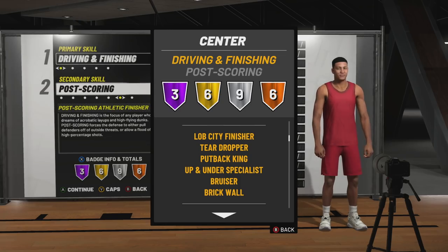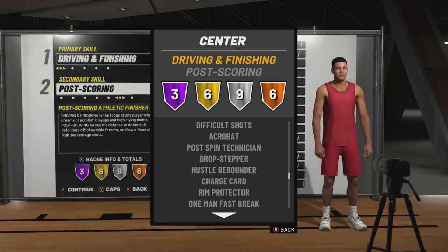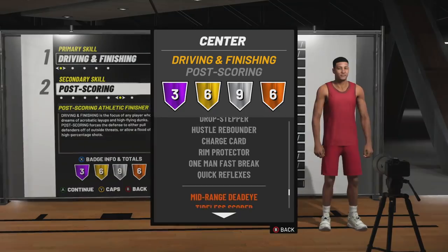Look at all your gold badges, man. You're still getting your gold Brick Wall, your gold Bruiser. When this build hits 99 — and I will hit 99 this year — look at all the Hall of Fames I'm going to have. These silver badges really did it for me, though. You're still getting silver Drop Stepper, Post Spin, Acrobat, and Difficult Shots on silver, and it's not even a post primary — that's crazy, man. Rim Protector on silver, One-Man Fast Break on silver, Quick Reflexes silver.